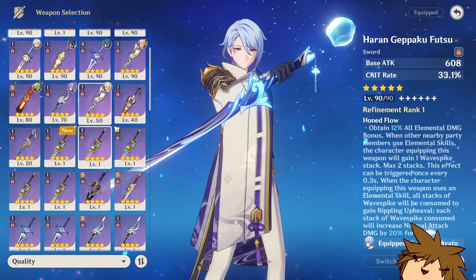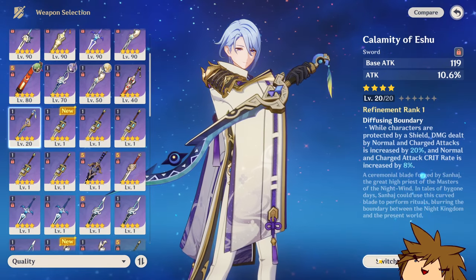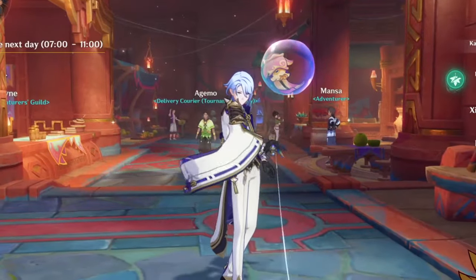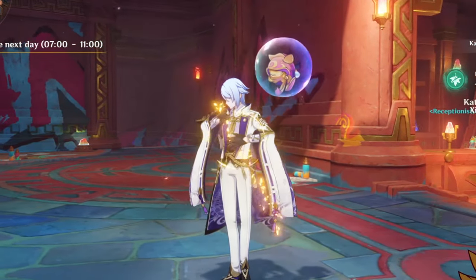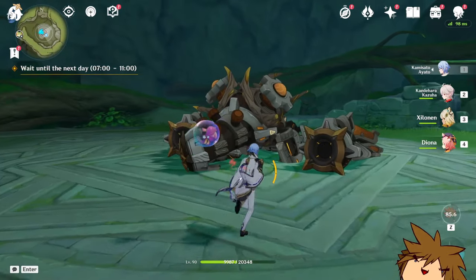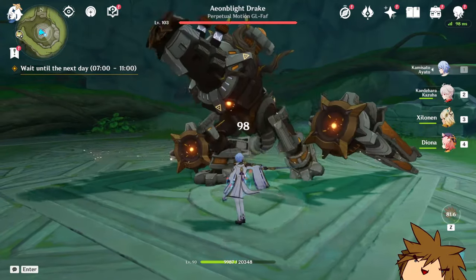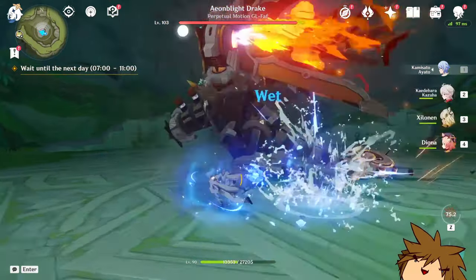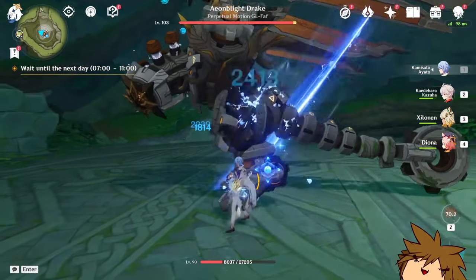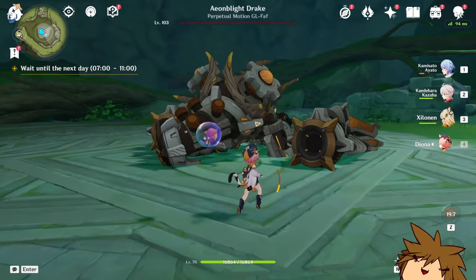I can't level it right now but I will in a future video. I do want to know if it actually works on Ayato, so let's equip this weapon. It doesn't really look that good initially, but once it starts glowing at level 90 and stuff... okay, here we go. We use this and boom — we're seeing 5Ks and 7Ks, and of course those are with crits.